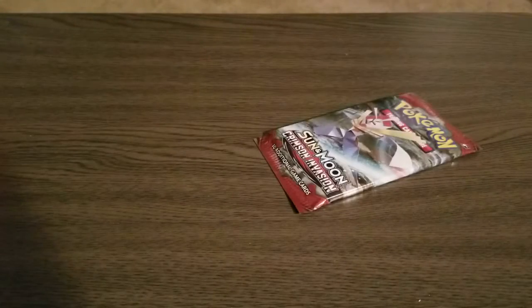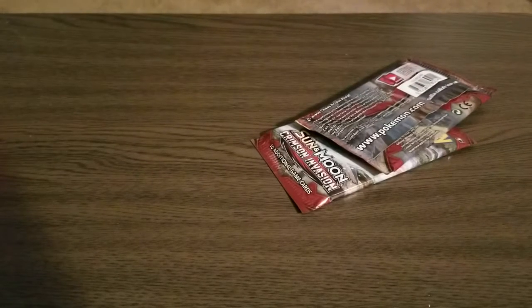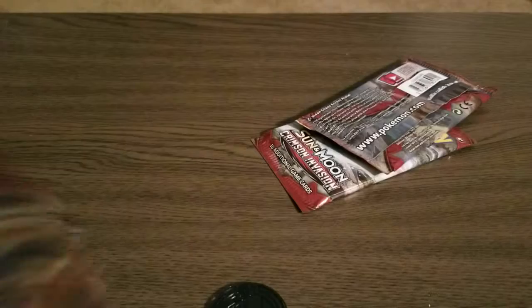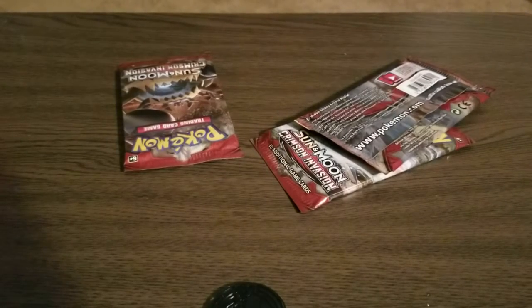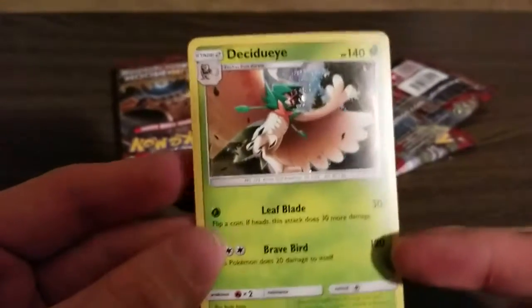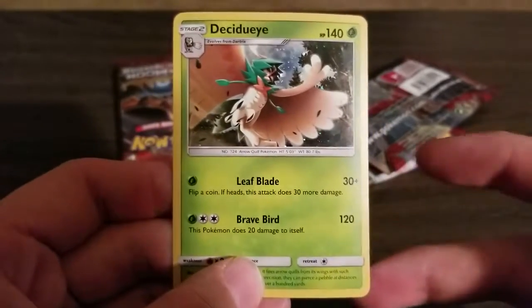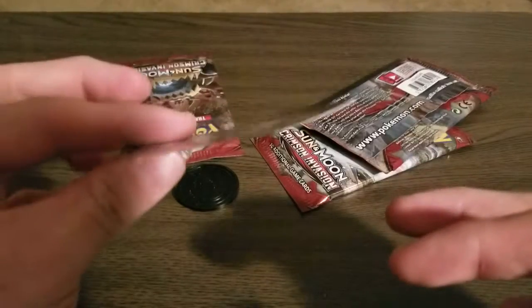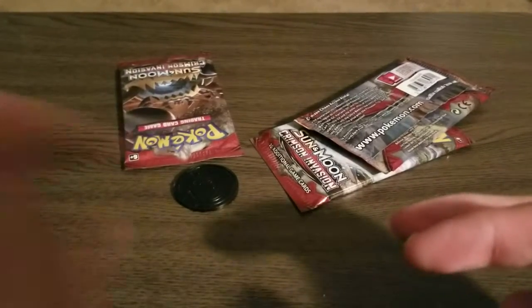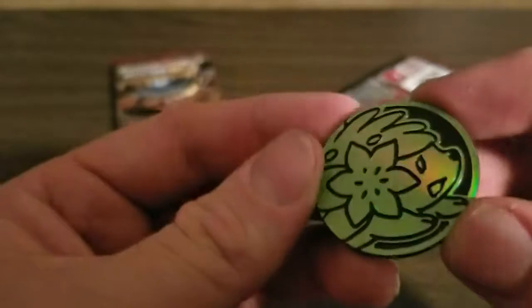I'll bring it up here. A coin — look at that. And a bent promo that didn't even make it on camera. So here's the promo: Dusadai knows Leaf Blade and Brave Bird, does 20 damage to itself but does 120. Look at that promo right there. We'll put that to the side. And here's the Shaman coin — it's kind of like a greenish goldish, I want to say. Very nice.